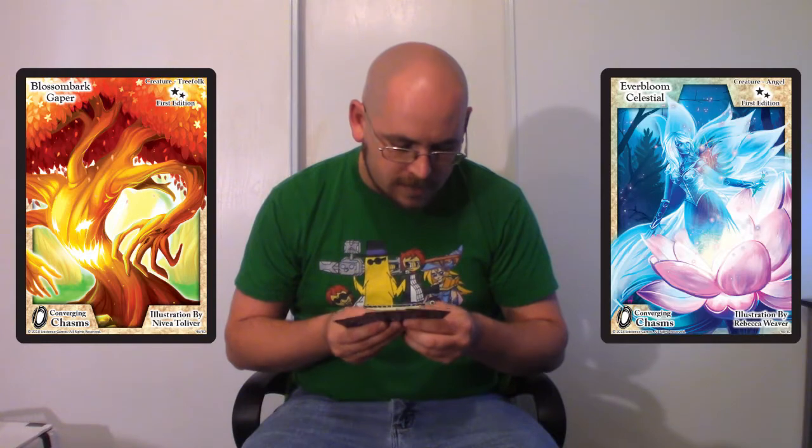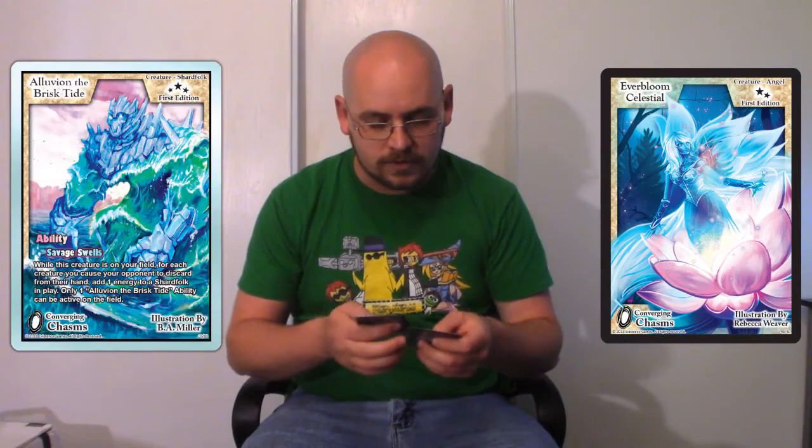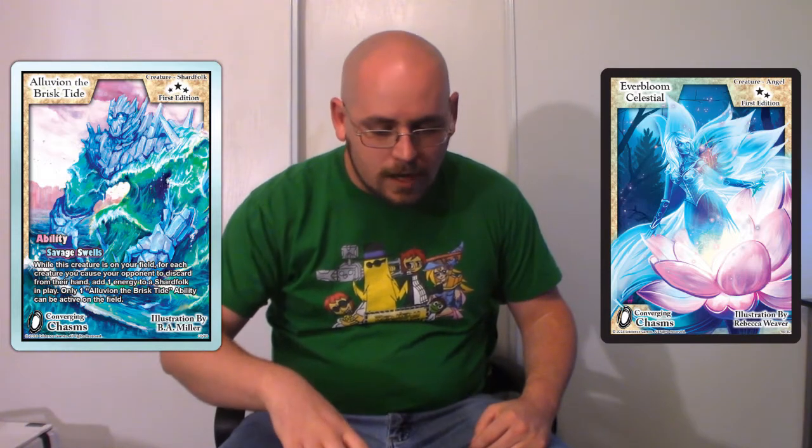So the first one: an Uncommon Blossom Bark Gapper. I have so many of those guys, it's ridiculous. Oh, okay, they switched up the — wait, what? This pack came with four cards? I have an Everbloom Celestial as the Uncommon, but that's peculiar. I've got an Alluvian, the Brisk Tide. Okay, so two Uncommons and a rare.